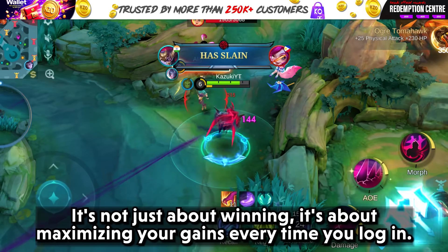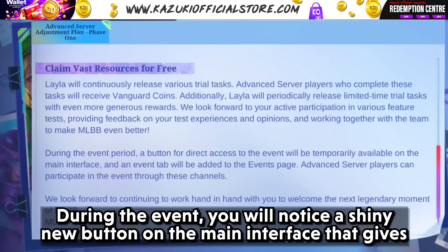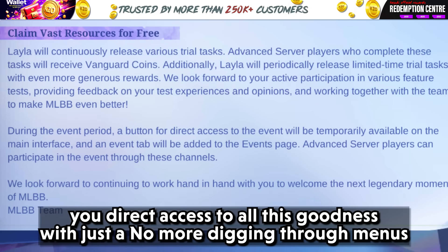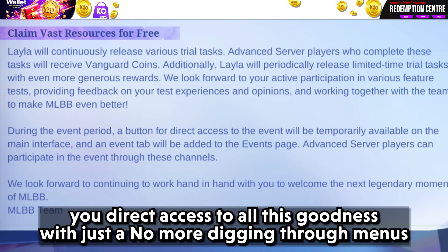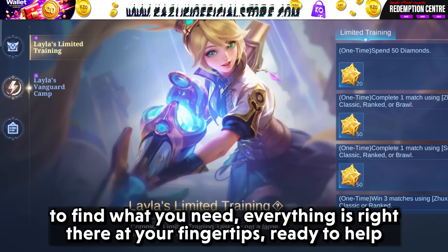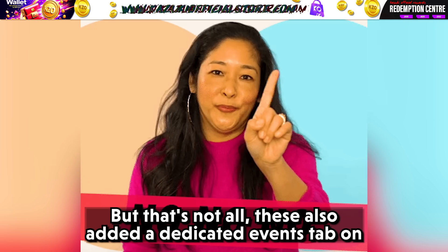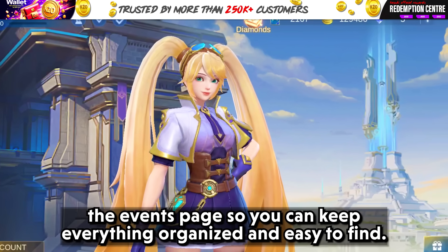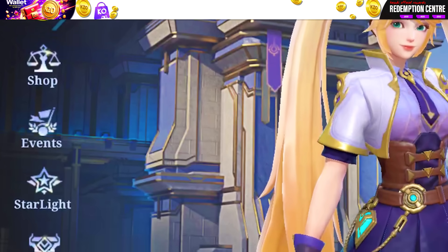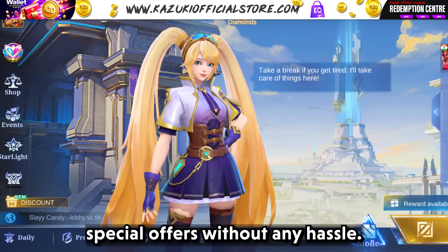It's not just about winning — it's about maximizing your gains every time you log in. During the event, you will notice a shiny new button on the main interface that gives you direct access to all this goodness with just a tap. No more digging through menus to find what you need. Everything is right there at your fingertips. They've also added a dedicated event tab on the events page so you can keep everything organized and easy to find.